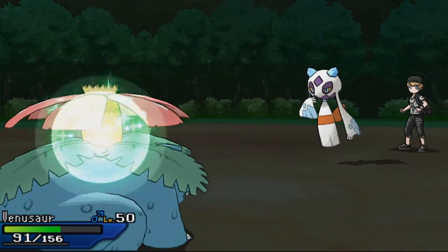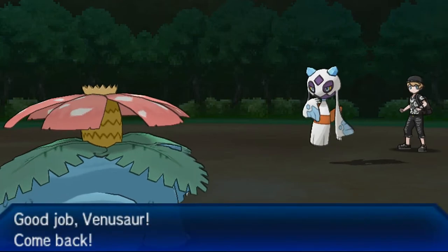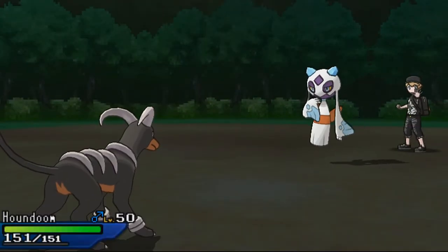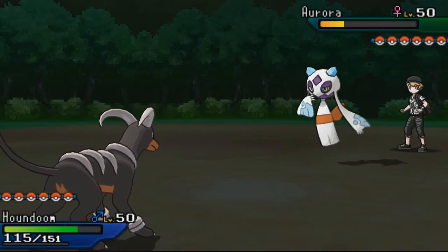I switch back to Venusaur so I can bring Houndoom in again. I'm pretty sure he's going to use Ice Beam again, so I bring in Houndoom since it's a fire type and Ice Beam isn't super effective against it, so the damage he causes against my Houndoom isn't that bad.